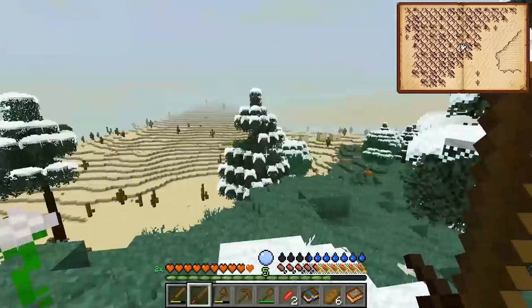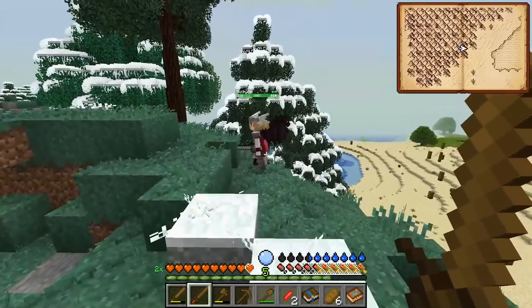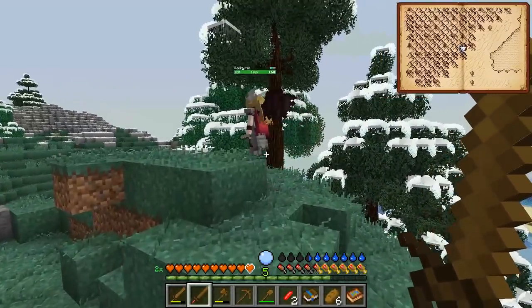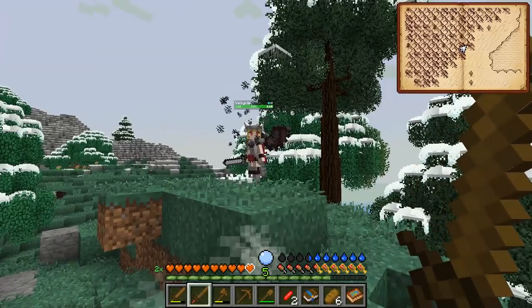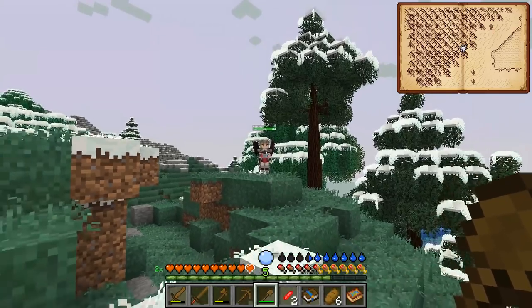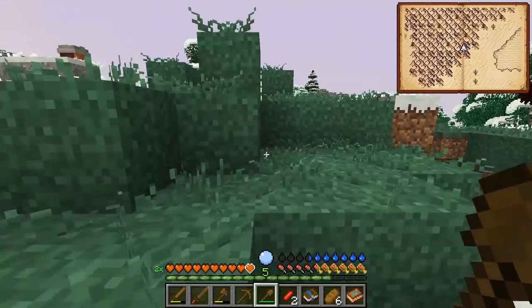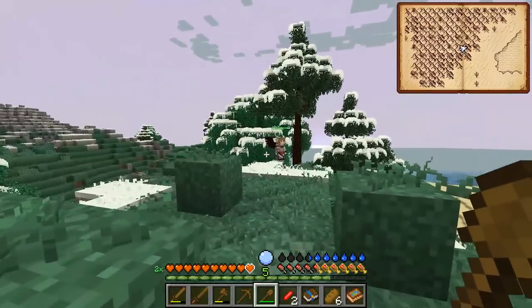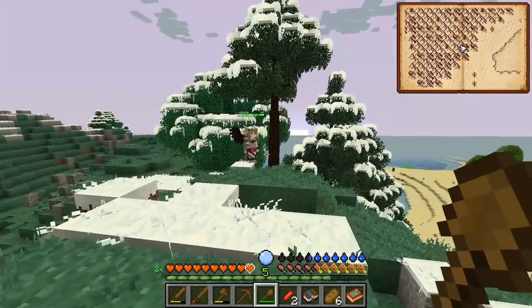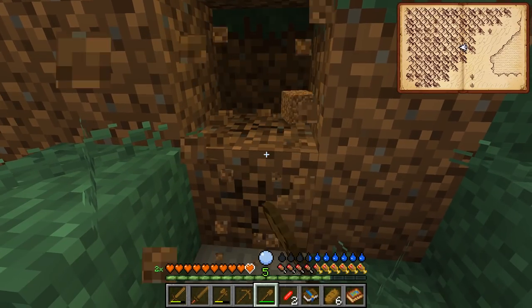I'm not sure if this Valkyrie is nice — she looks tough with nice armor. Let's just get close and say hi to our neighbor. She seems smoky — I think she's getting angry, she's smoking. I think that means 'get away, peasant, I will slaughter you.' But we're going to test that theory.